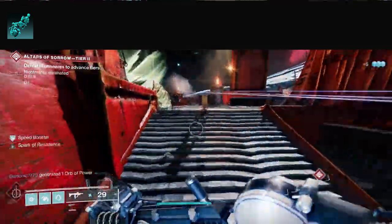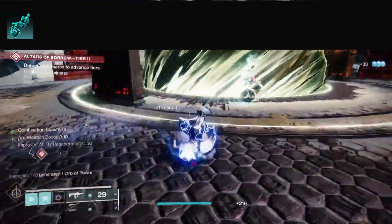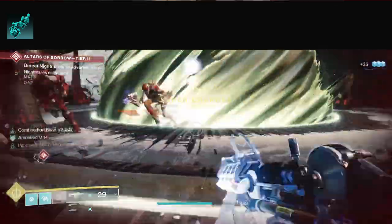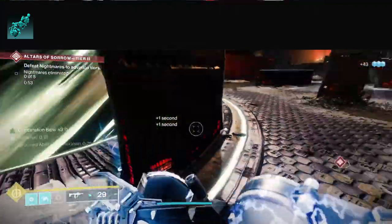Jolt sends out damage to other enemies, so it's great for controlling adds. The other thing is once you damage a jolted target with melee it blinds them. You're going to get damage resistance, and you're going to be blinding so many enemies — if they can't shoot at you they can't damage you. This allows you to do a lot of add control.